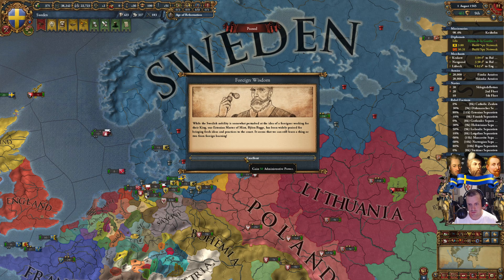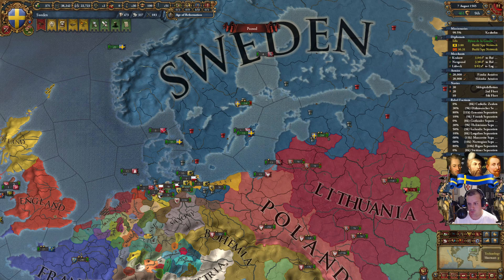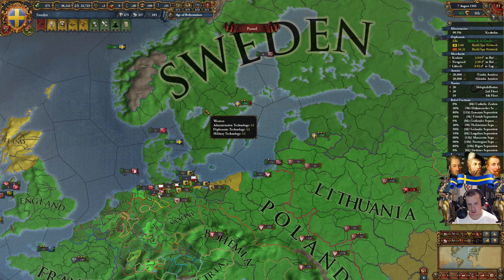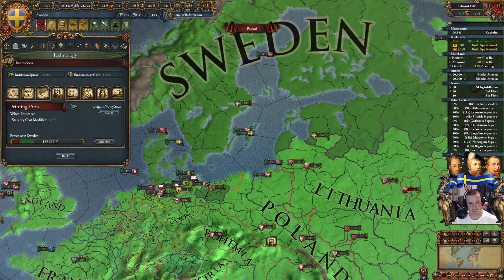For wisdom — 50 administrative power, always useful. Our tech is at 12, 13, 13 — we are catching up, even though we haven't embraced this institution. We can now pay 1,321 for it, but that's a lot. I don't want to pay that much, and we're not behind, so whatever.